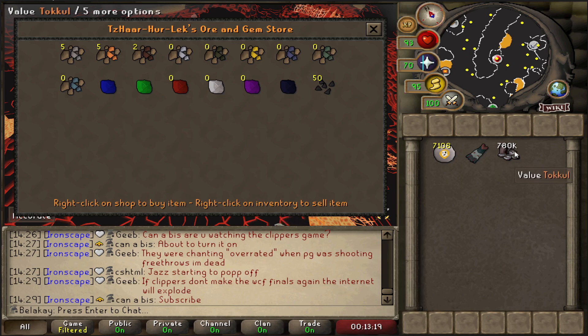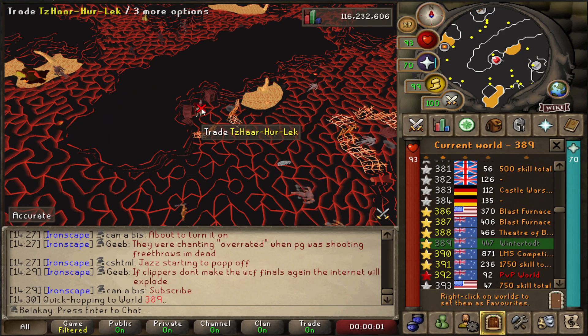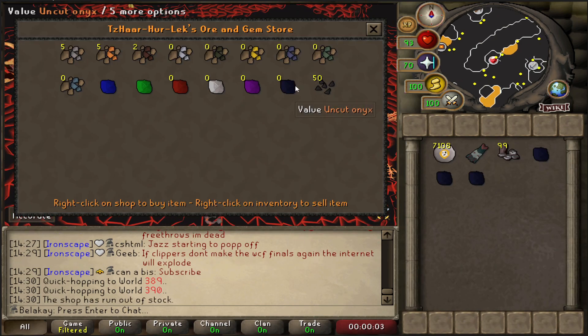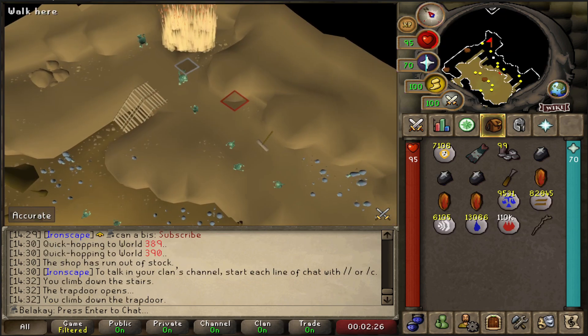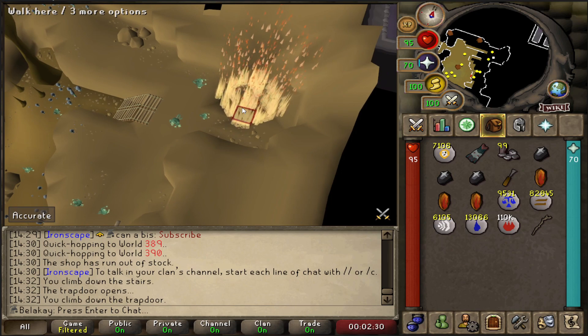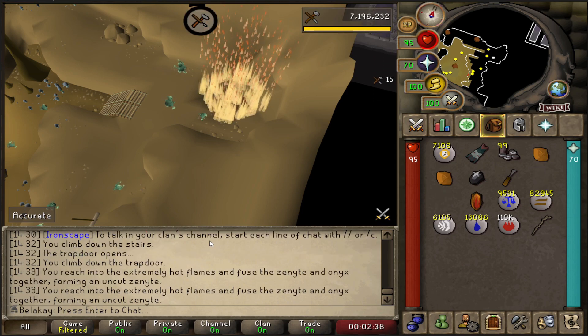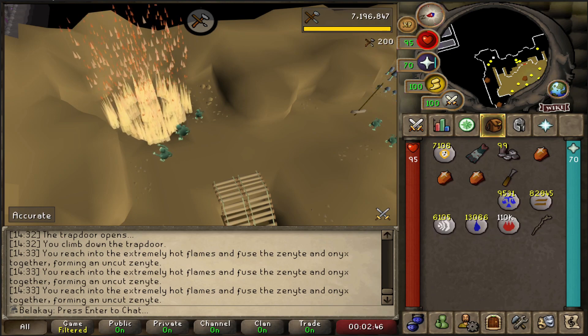Ready? That's 780,000 tokul — we can now purchase our onyxes. We gained our three onyxes, just going to roll top a couple of times here. Two, and three — with 99 tokul left over. Now we go turn them into zenites. We just use the zenites on the flame and fuse them all, turn them all into zenites, then chisel them all. There's three cut zenites — now we just go turn them into our jewelry.